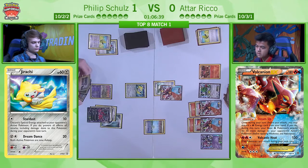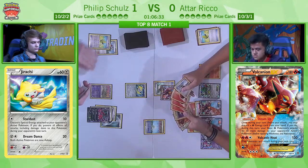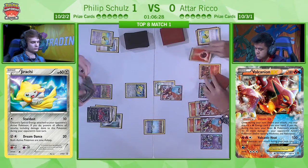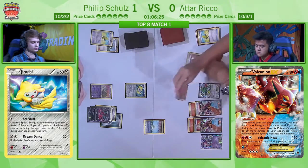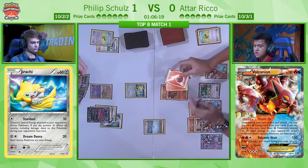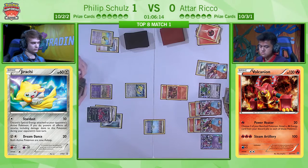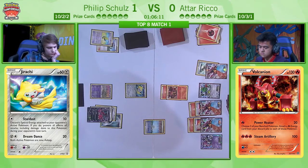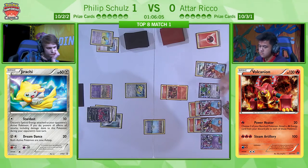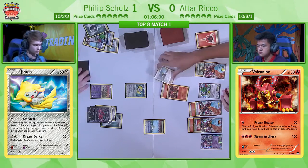If he's able to preserve his Yveltal until Garbodor becomes active, he's more likely to tank more hits from multiple Volcanion attacks. That means Atar will then have to go after something like a Garbodor for a non-EX KO rather than going after the Yveltal all game. Atar does indeed attach one Fire Energy to the active non-EX Volcanion and goes for a double Steam Up, so the Power Heater will easily knock out the Jirachi — the Jirachi already had weakness, so he is overkilling by a fair bit. We do see Atar go for the Delinquent.